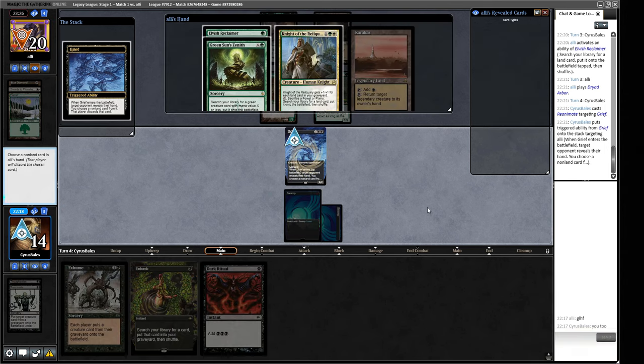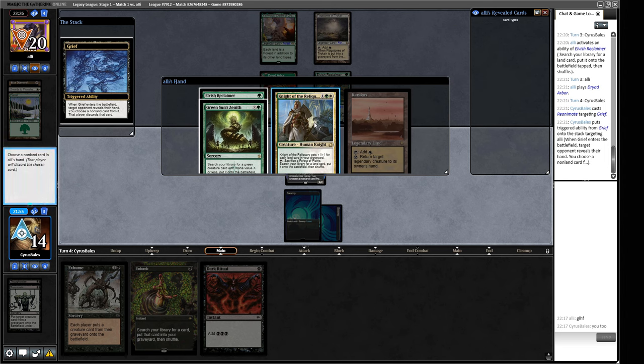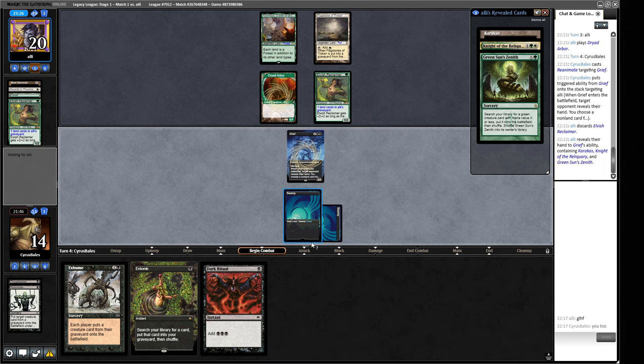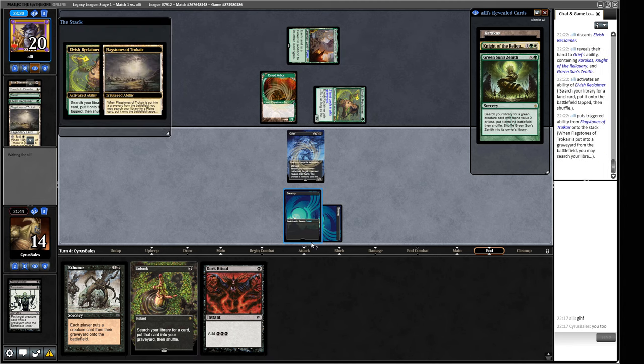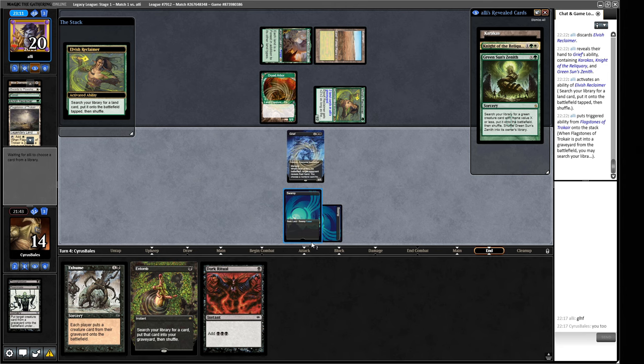The Knight of the Reliquary makes our Exhume worse - we're kind of getting caught by the fact that our reanimation spell is not a great one. If we take the Knight they can go and get the Knight back, which is pretty grim for us. But if they get it back we get our Cruelty, and that's probably fine. We could also just take the one-drop so if they do play anything it's going to cost them more mana, making them more likely to tap out so we can deliver with Entomb, Dark Ritual, Exhume.